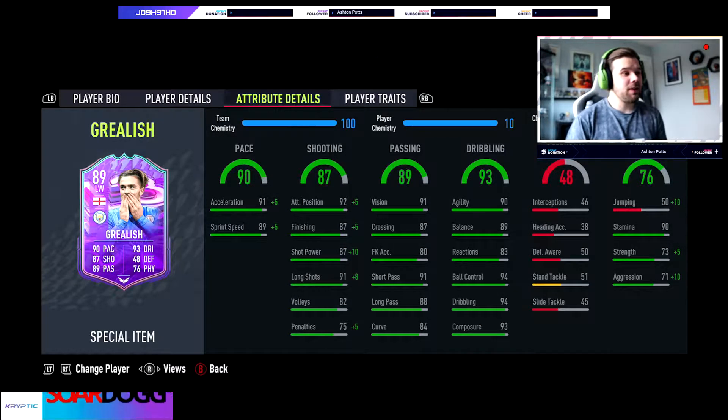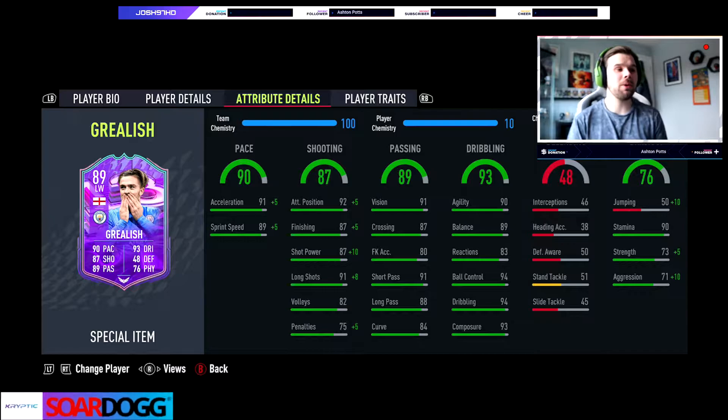Look at that pace — 91 and 89, brilliant. His shooting stats are absolutely stacked apart from his penalties and volleys; everything else is brilliant. 91 long shots, 87 shot power, 87 finishing, 92 attack positioning. His passing is fantastic, with the lowest being his free kicks at 80 and curve at 84. He doesn't have the finesse shot trait, so that might be a little bit of a con on the card.